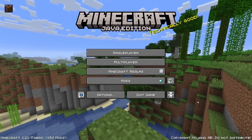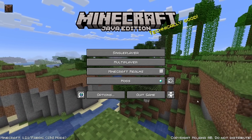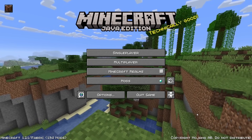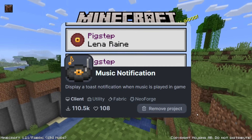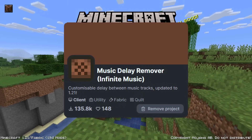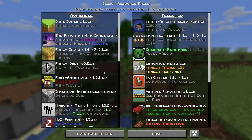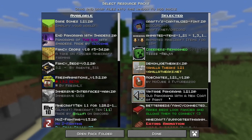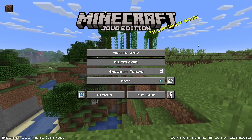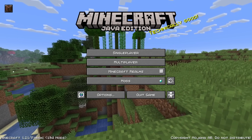Next up we have probably my favorite mod combination in a very long time. This combination comes via Music Notification and Infinite Music. I'm going to go to options and music — by the way, the panorama in the background comes from the vintage panorama resource pack I have installed. I just don't like when Minecraft changes the panorama with every update, I like it to stay the same.